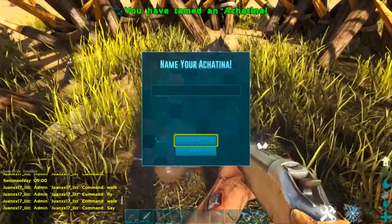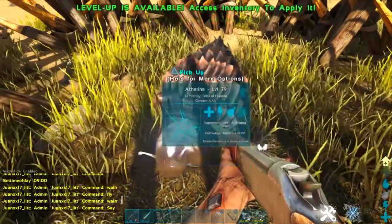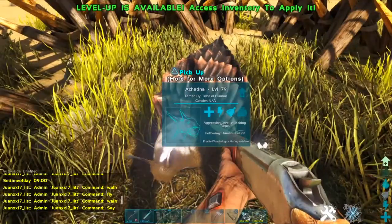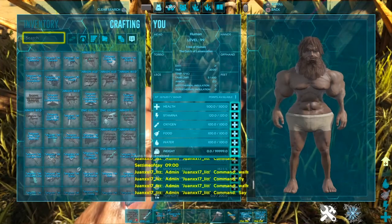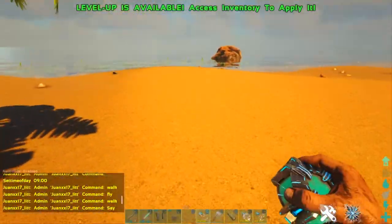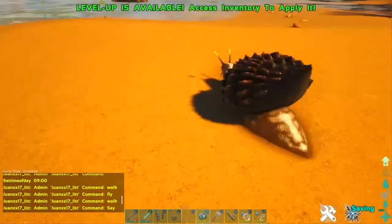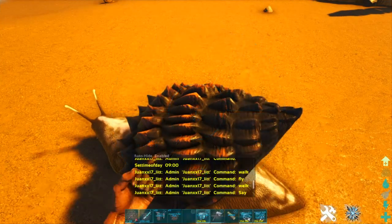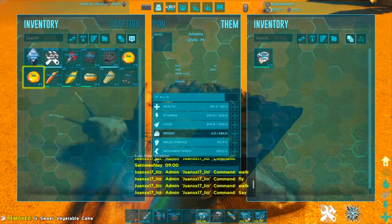And there we go, now it is tamed! Now I'll show you guys what this tame is good for. Let me use a cryo pod and get it out of here. For the Achatina to basically be useful, you want to put sweet vegetable cake in it — it's the only thing it eats.